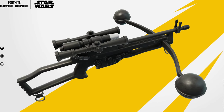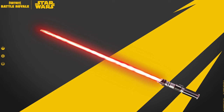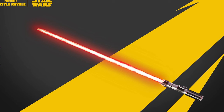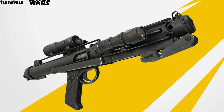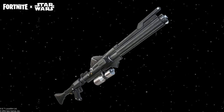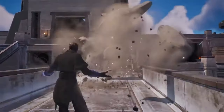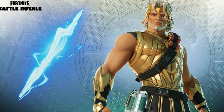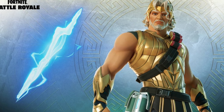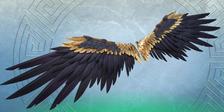Chewbacca's Bowcaster will be an item you can find around the map in Imperial Chests. Vader will have 3 landing zones — defeating him will give you his lightsaber, which you can throw and block bullets. The E-11 blasters will also make a return. I don't know if the DC-15 blaster rifle or the lightsabers with their respective force powers are coming back, but we'll have to wait and see. We are also getting the Olympus mythics back: Zeus' Lightning Bolt, Hades' chain, and Icarus' wings.